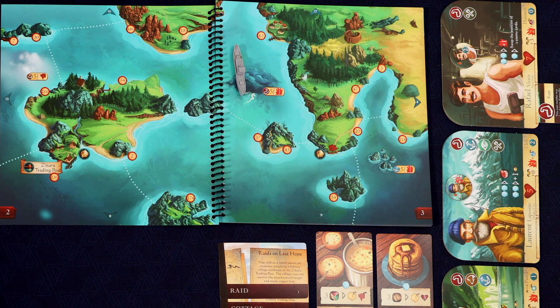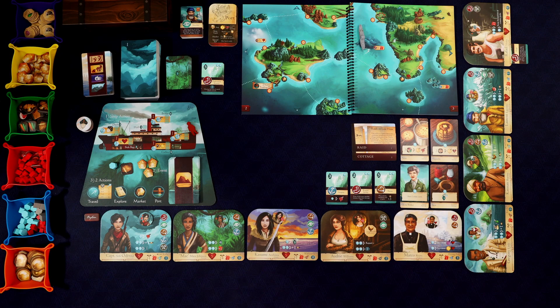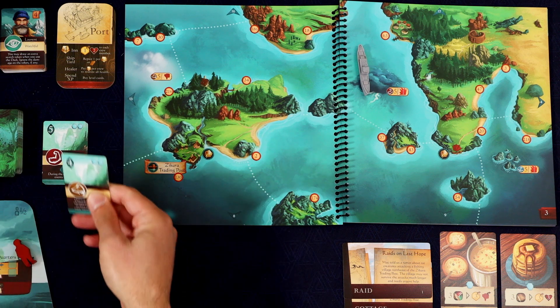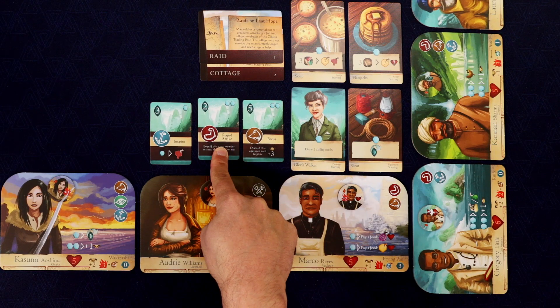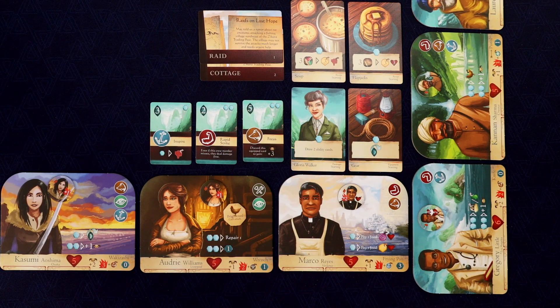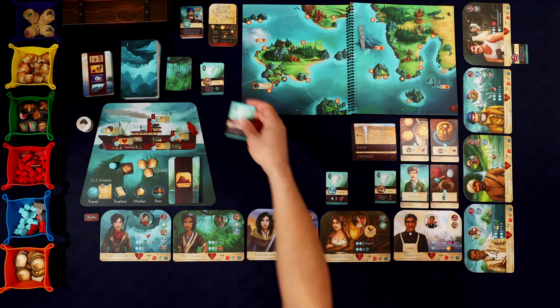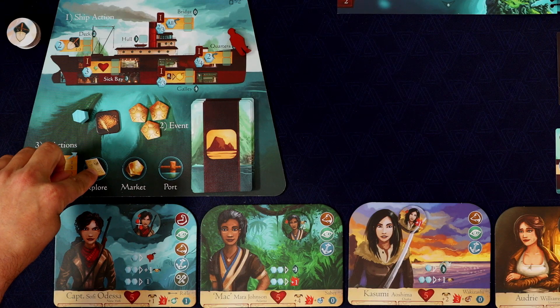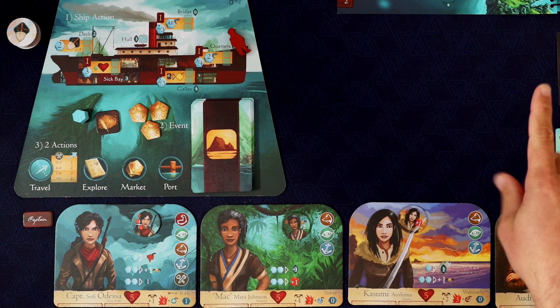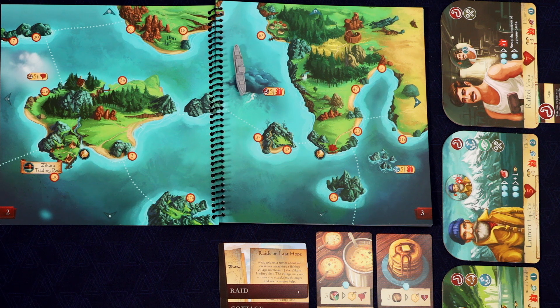We're going to need five strength or our ship is going to take a damage. I don't know that this is something I want to get a fatigue for, so let's not fatigue anyone for this. We got a four — we could spend that to not take the damage. And now for our second action, we're going to do an explore. We're going to explore 63, which I hope is the fishing village that is being attacked by these rats.